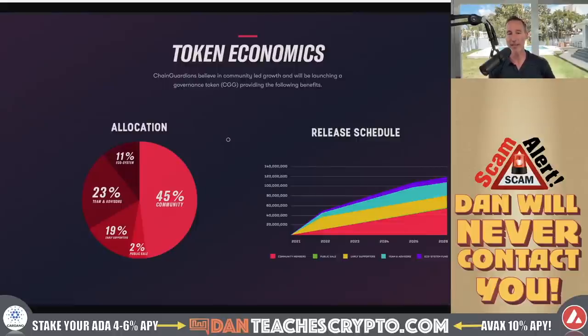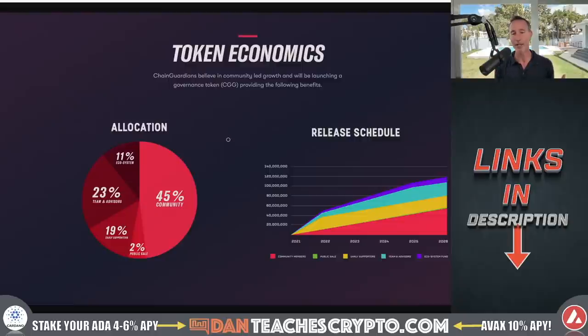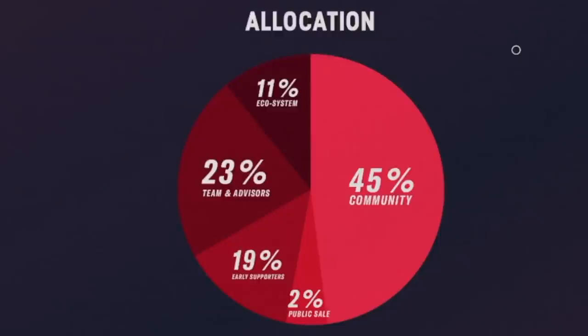The circulating supply is 50 million, 142,000 — a little bit less than total supply. Why is that? If you take a look at the tokenomics itself, I want to make sure no one's going to dump on me, and it's not like 80% goes to venture capitalists, then 10% goes to the team, then 5% to a sale, and retail just gets dumped on. In this one, the allocation looks pretty good: 45% community, 11% ecosystem, 2% public sale, 23% team and advisors, and 19% to early supporters.